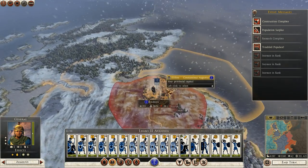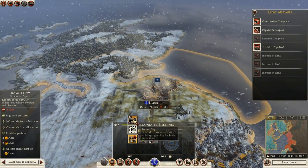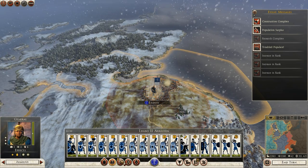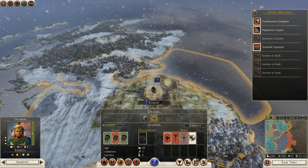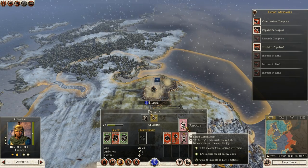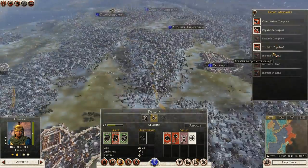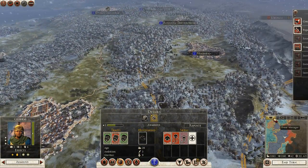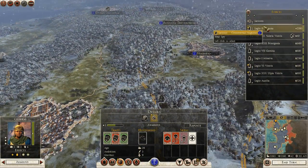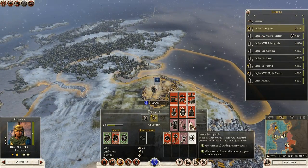Everyone's going up in ranks without me really doing anything. He's definitely going to be a Dread Commander, I think. Someone else is also increasing rank — let's have a look. There he is, the second Augusta. He has a couple of skills.